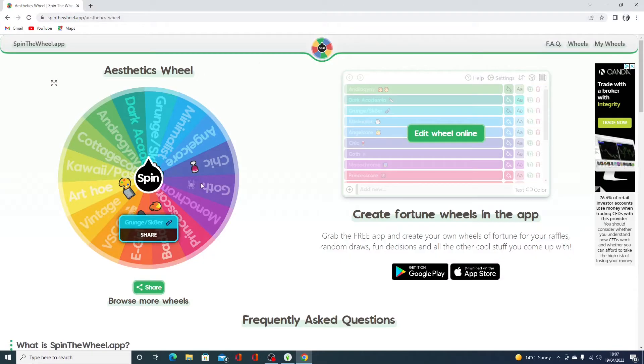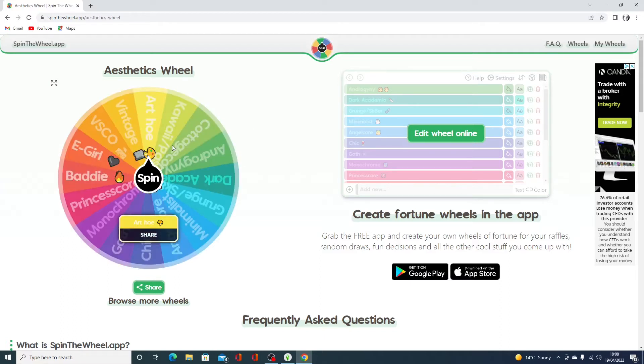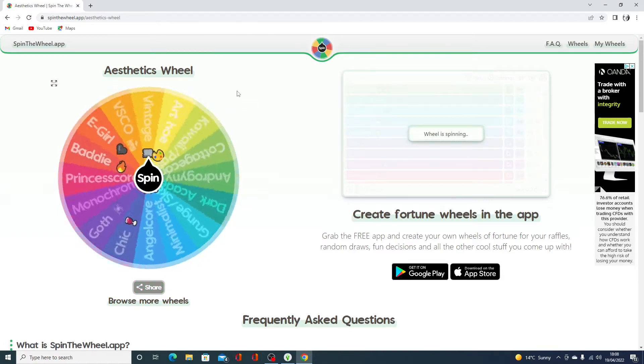Here is our lovely wheel that I'll be spinning. If it goes well, we could have different style townies — so whereas the Goths are obviously a bit gothy, we could see them become princess core; the Landgraabs could get dark academia; we could have cottage core Calientes. I thought it'd be fun to change up their aesthetics, so without further ado, I'm gonna spin the wheel and hopefully get something good.